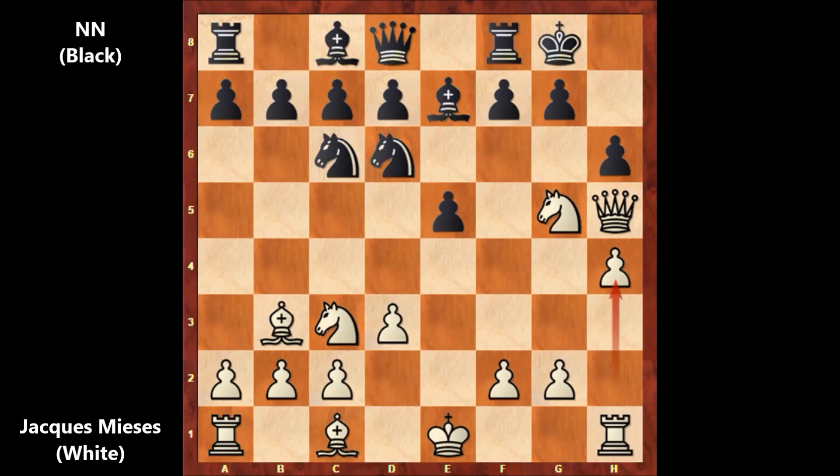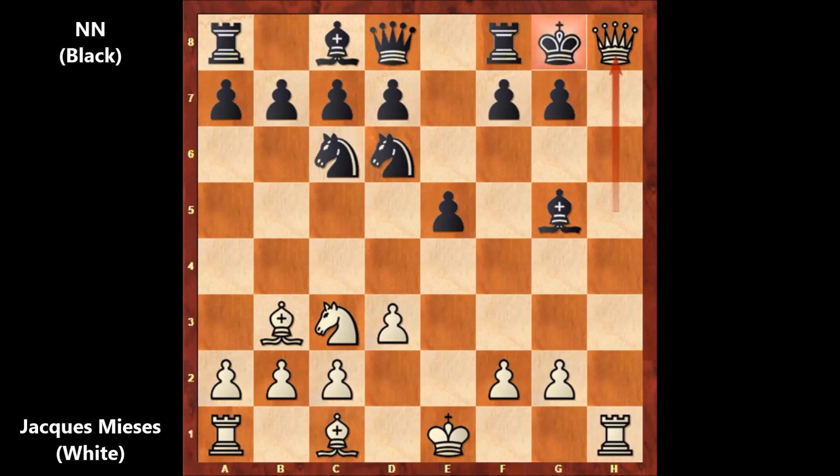Sacrificing the knight — we have knight to g5. If capturing the knight, then capturing back, and how to defend the checkmate threat? Queen to h7 or queen to h8 — there is no defense. So let's say bishop takes on g5, and then queen to h8, checkmate. There is no defense and black is getting checkmated.